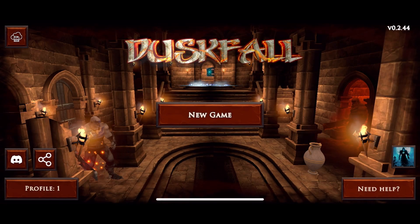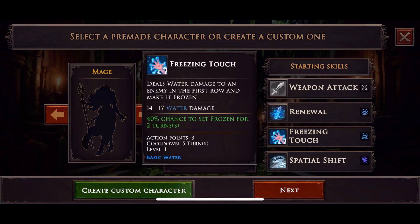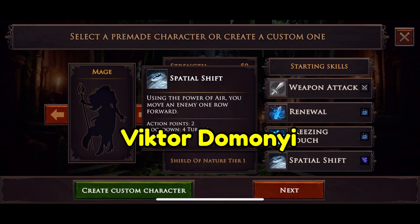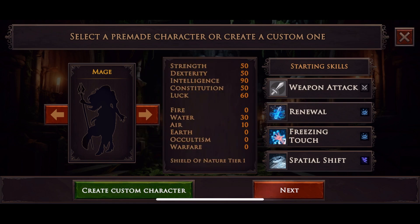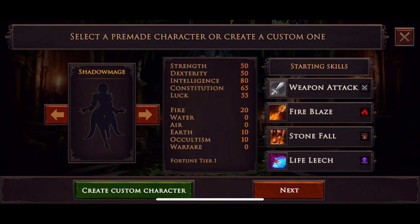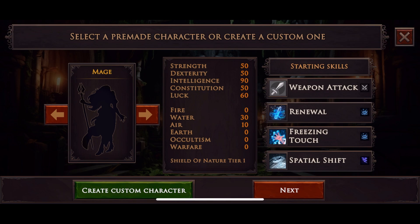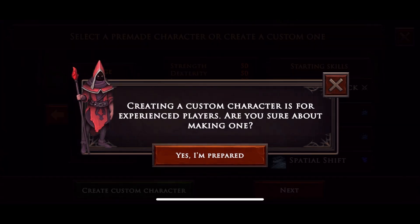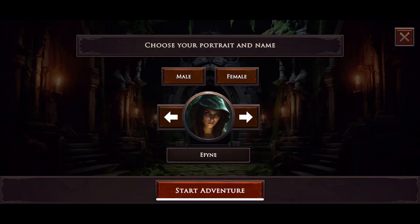Hi, William Owen here. I'm very excited to talk about this game — it's a dream come true. It's called Duskfall, made by Victor Domonnier. It's by the same guy who made Moonshades, which was a real-time dungeon crawler. This one is turn-based and party-based, like Wizardry or Etrian Odyssey.